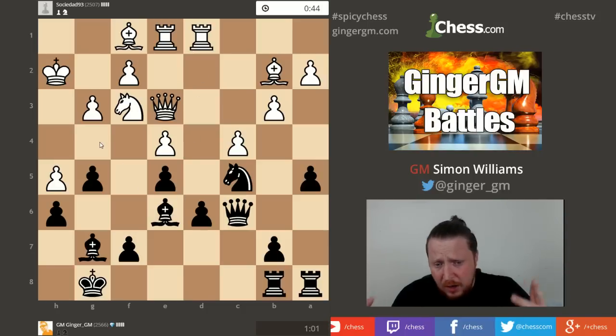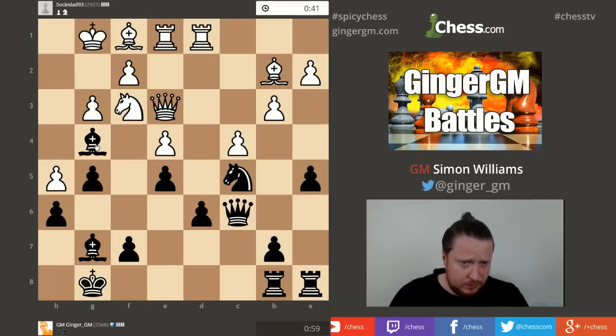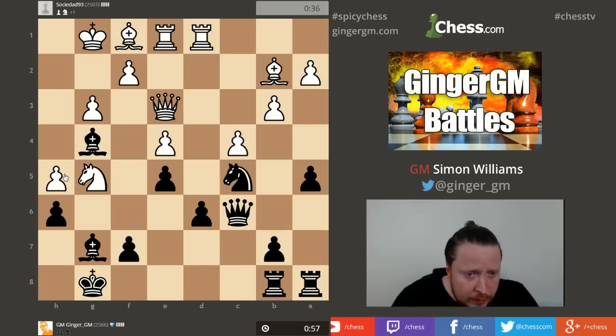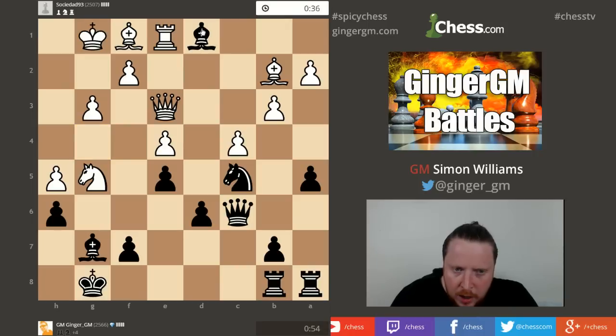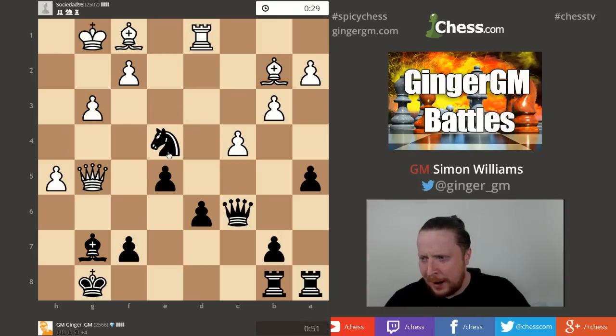I actually quite like my position because if he ever tries to double on the file, E4 is weak - this seems like a perfectly good square for me. Just trying to take his wayward pawn. F5 was of course a decent move. And now he's gone for some tactics - this does not surprise me, but I don't believe it. So let's just grab everything and take everything. I'm going to take his whole house and I'm a whole Rook up here.